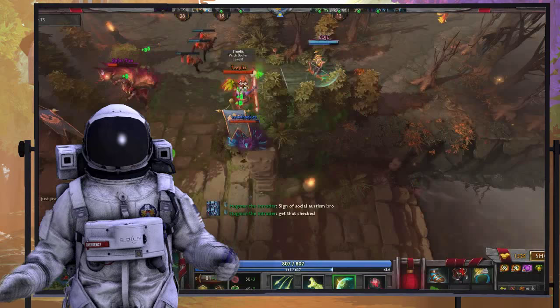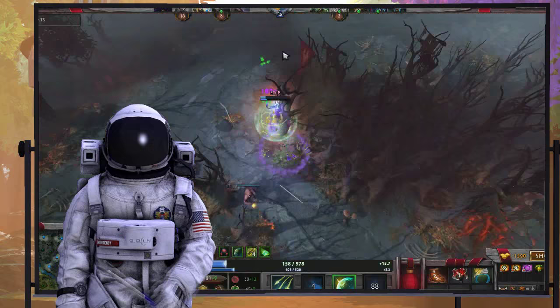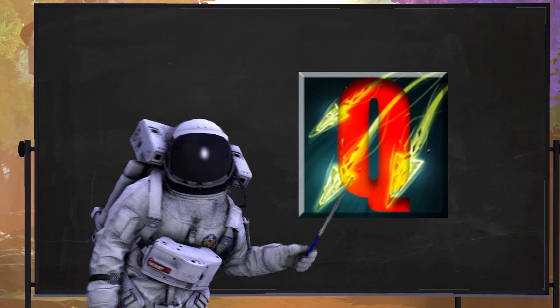We also level Stone Gaze at level 6 instead of the typical after Mana Shield is maxed — reasoning is it's an anti-gang tool. Losing effective HP is totally worth it. Just make sure to pay attention and turn off your Mana Shield before it hits under 200. In the end we just get the value point. While it's the worst scaling spell, it's still better than stats, so after everything else is maxed out we put the last two levels in it at 14 and 16.